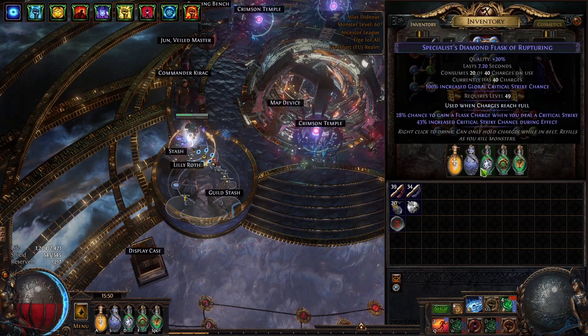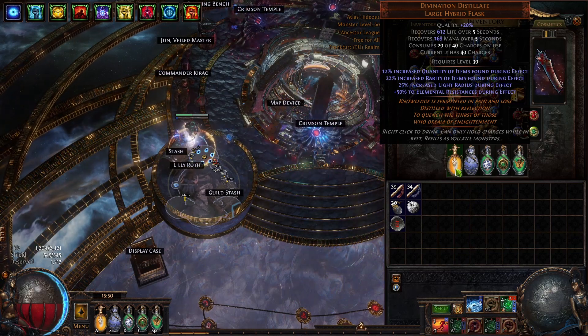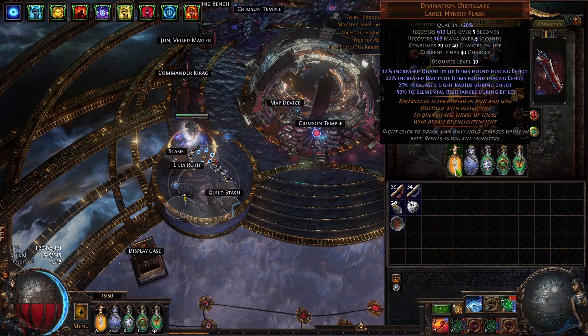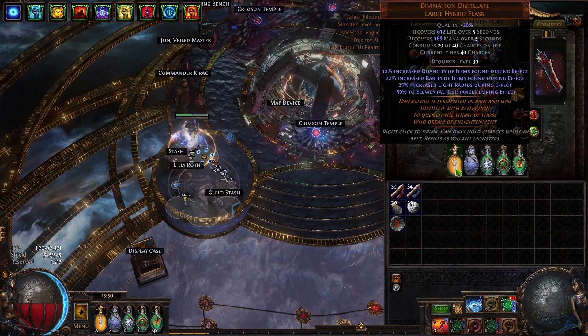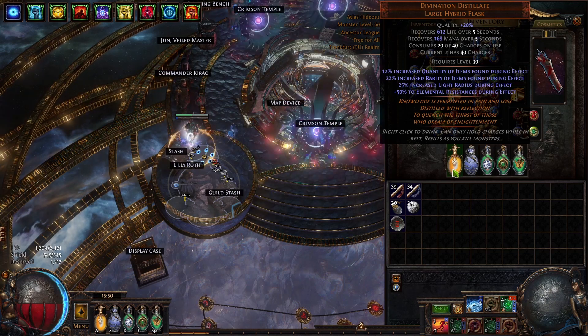My flasks are the same — Divination Distillate, which I can't really keep up, so it is just a placeholder for Progenesis. I am planning to buy Progenesis instead of this in the near future.